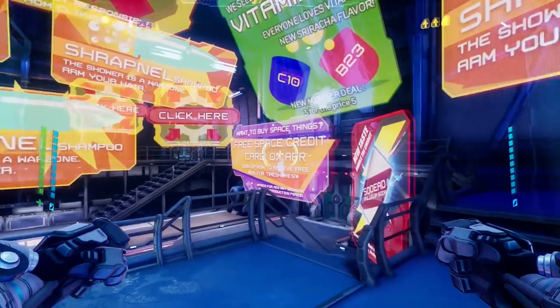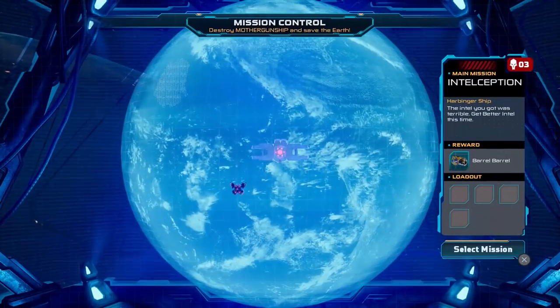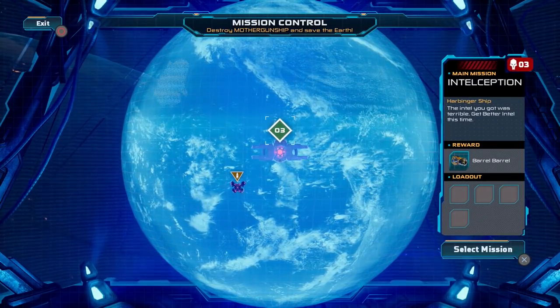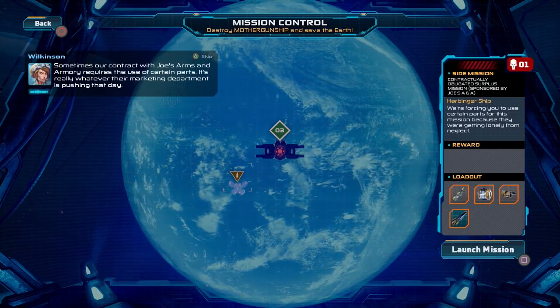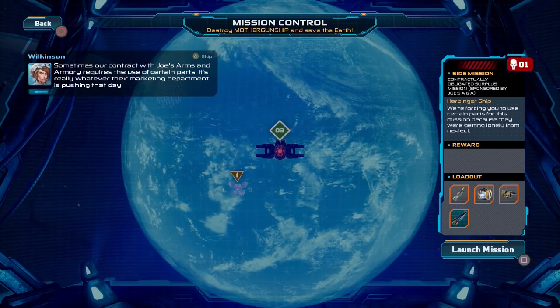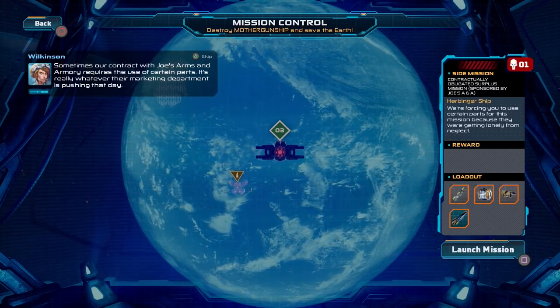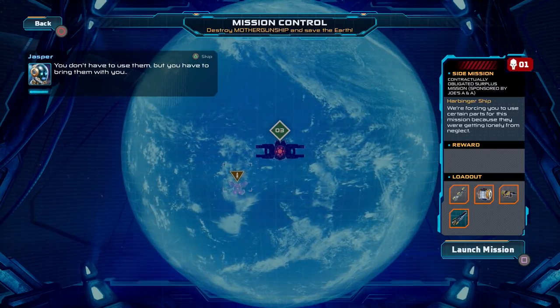Hey guys and welcome back to Mother Gunship! Right, what are we doing? Next quest — we're going to do the side mission where it gives us a specific loadout, that'd be cool. Sometimes our contract with Joe's Arms and Armoury requires the use of certain parts. It's really whatever their marketing department is pushing that day. You don't have to use them, but you have to bring them with you.